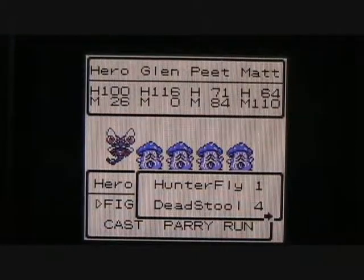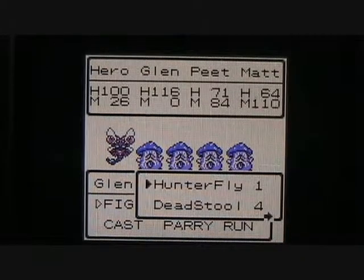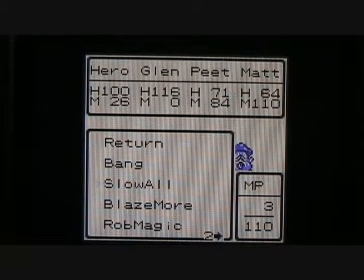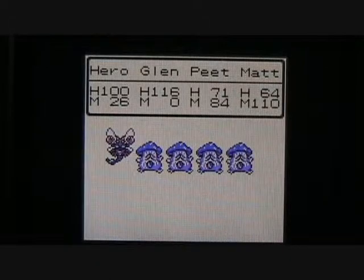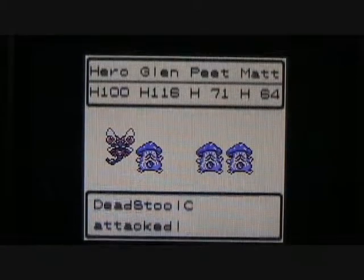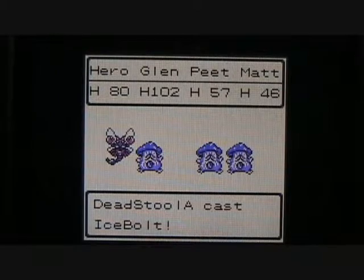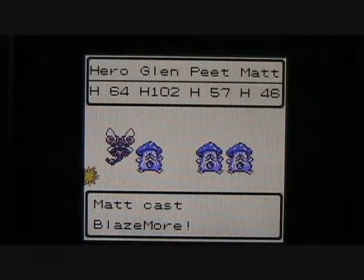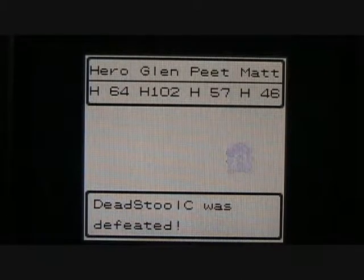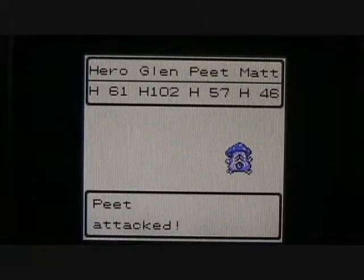Let's go ahead and demonstrate this enemy — the Deadstool. I don't think I demonstrated it last time. Those are undead mushrooms; they can cast the Ice Bolt spell on your party, so it's probably best to take them out as quickly as possible. The Hunterfly can also cast the Fireball spell. Let's try that Blazemore spell on the Hunterfly. The Deadstools' normal attacks aren't very strong — they only did 3 points of damage. But the Ice Bolt spell does a lot more damage. 79 points of damage — I like that Blazemore spell! Hero will take out the rest here.